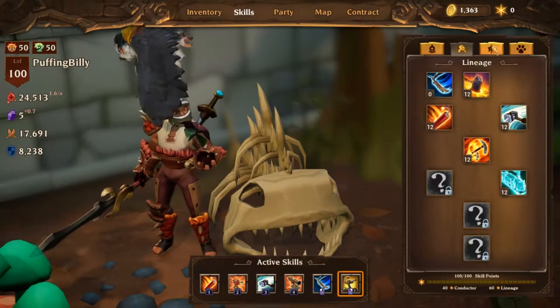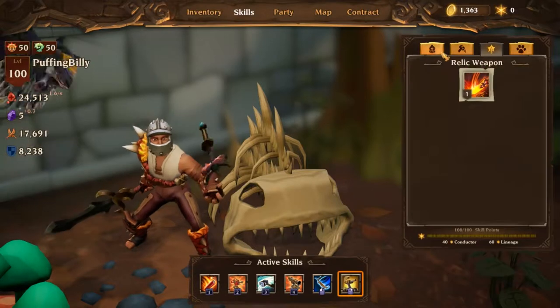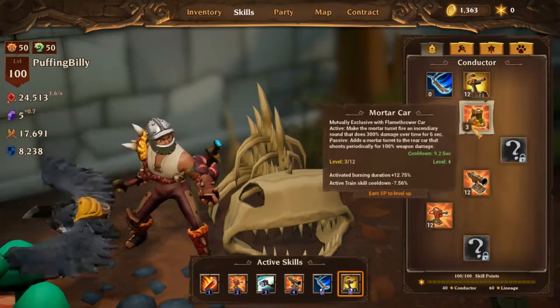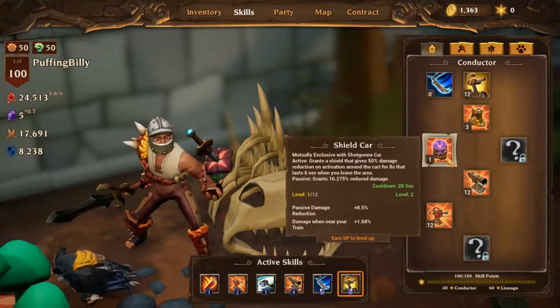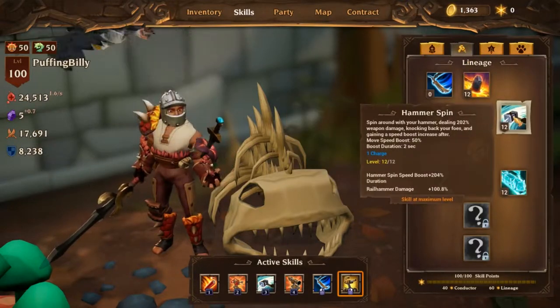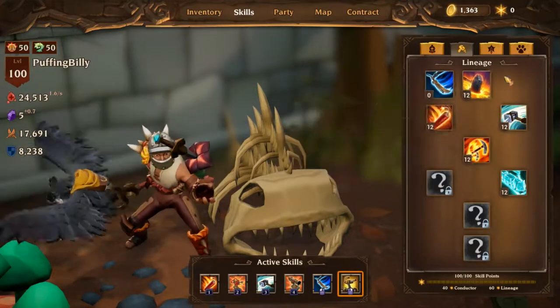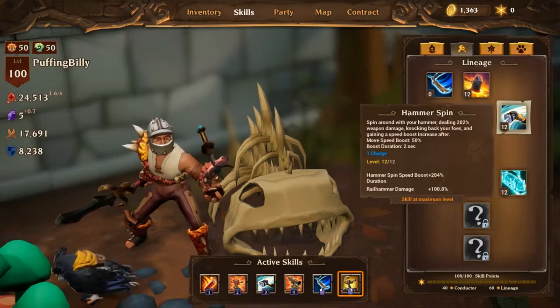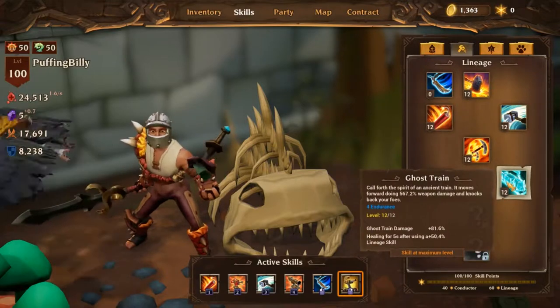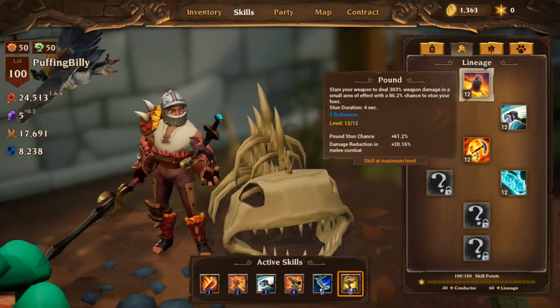Just remember: there are 8 skills at level 12 and 1 skill at level 4. So if you go level 12 on five core skills, that's 5, then 6 with Blasting Charge, 7 with Hammer Spin, 8 with Ghost Train, and just 4 points in Pound.